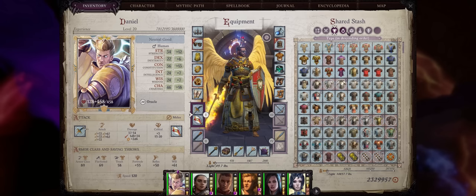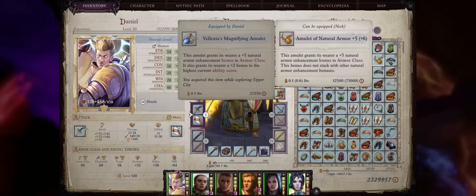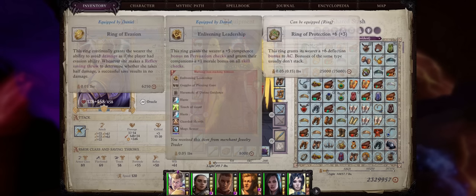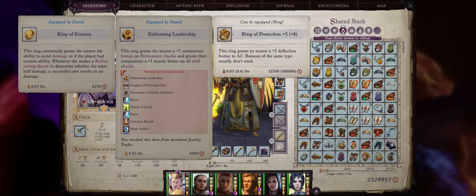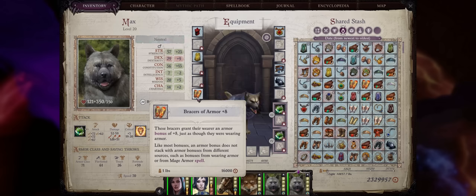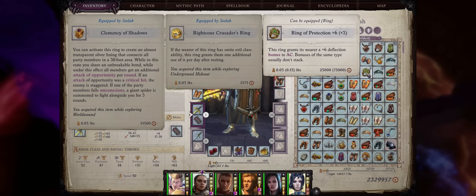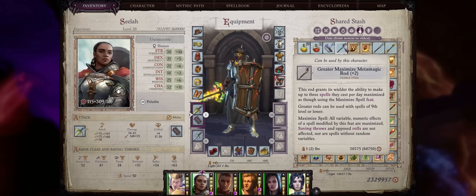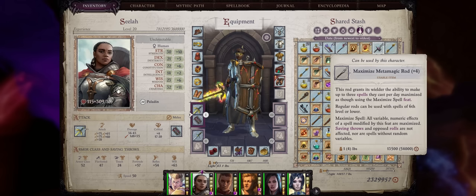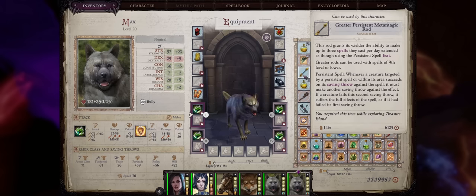For the last part of this guide I want to cover some of the other useful gear you might find here. They aren't really the best or extremely powerful, but to put it simply this DLC will make your characters rich because you find an absolute huge amount of magical gear to sell, especially starting at chapter 4. Some generic items of note include cloaks of resistance plus 6, bracers of armor plus 8 which are great for pets, amulets of mighty fists plus 5 also amazing for pets, rings of protection plus 6 which are higher than the maximum from the Shield of Faith spell, and quite a lot of extra metamagic rods including some new ones — mostly the greater and normal variants up to level 6 and even level 9 spells. Because of how useful metamagic can be in Wrath, your spellcasters will be very happy getting these.